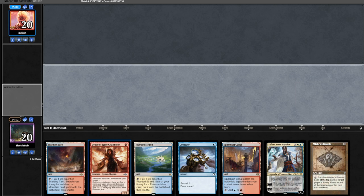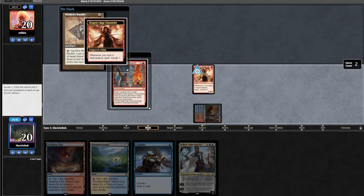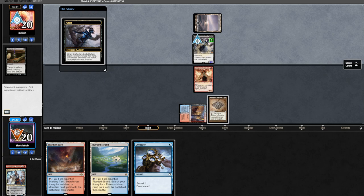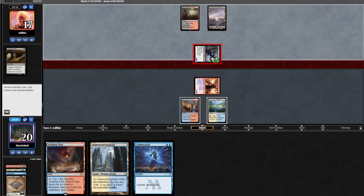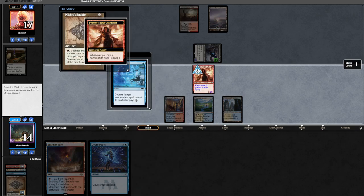Match one, we're on the draw with a fine hand so we'll keep. We go DRC into Mishra's Bauble, surveilling an Underworld Breach into the yard. Opponent plays a swamp and evokes a Grief, taking our Teferi. They cast Undying Evil on their Grief; it comes back as a 4/3 and takes our Considerr. We Bauble them and see a bolt on top of their deck. We go to combat, attack for three, and play our land drop.